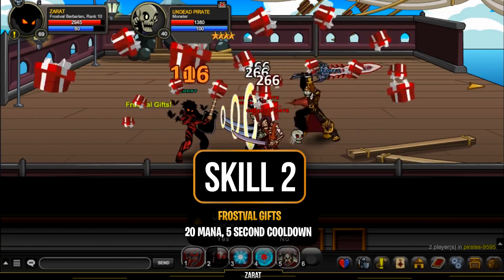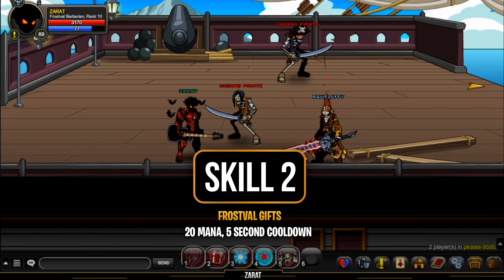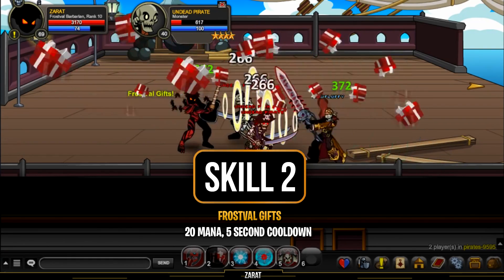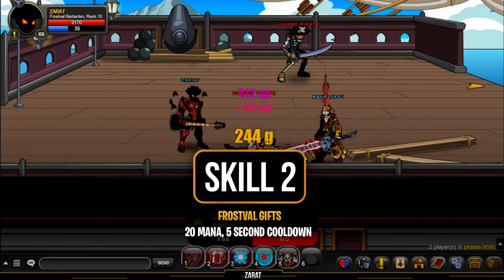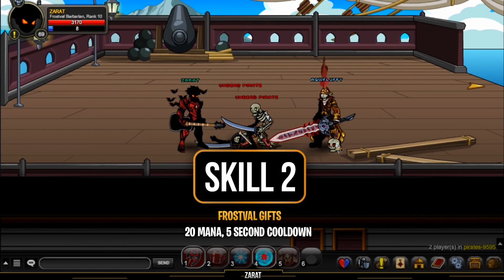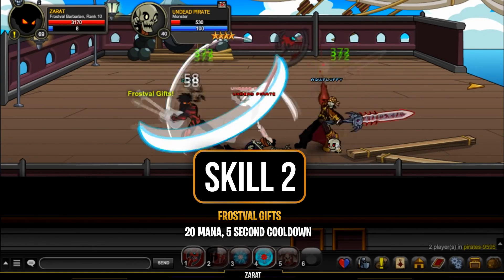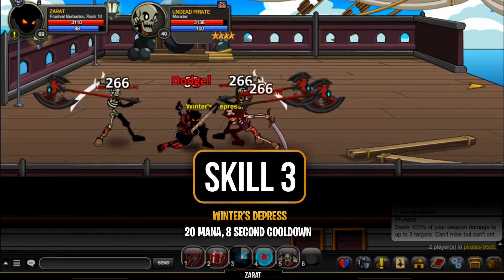Skill number two is called Frostfall Gifts. It costs 20 mana and has a five-second cooldown, and is a physical skill. It gives you and up to four allies a heal over time lasting 10 seconds. If you're enraged instead, you get Frozen Beard, which reduces yours and up to three allies' damage taken by 30% for 10 seconds. If your health is running low while group farming, avoid using skill five until your health is back up — otherwise you can use skill five to apply enrage, which triggers the 30% damage reduction.